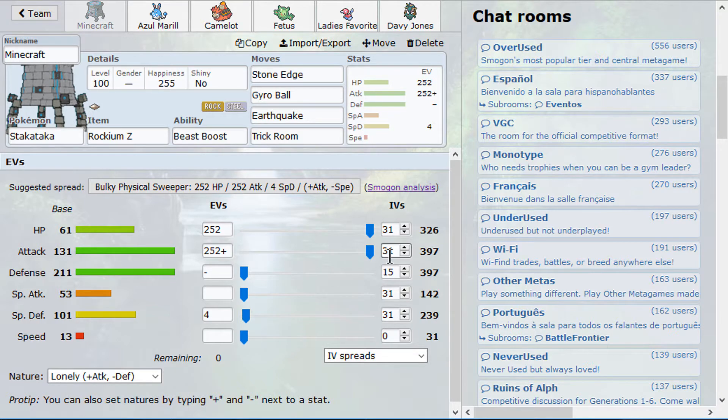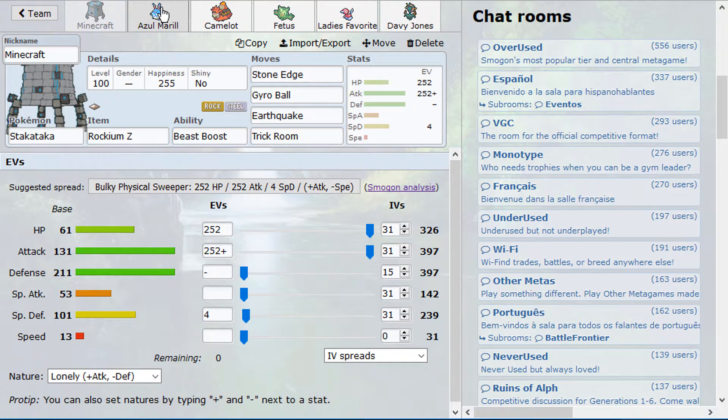The team actually turned out to be decently successful during the stream, so it is time to do a showdown live with it. The set I am using is Stack Attacker with the Rockinium Z. The moveset choice is Stone Edge, Gyro Ball, Earthquake, and Trick Room - classic 15 IVs just to get the same bonuses. Attack and defense minus defense nature, so you get the plus attack Beast Boost.